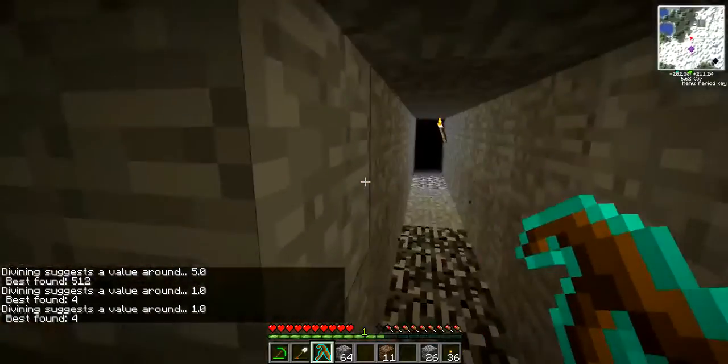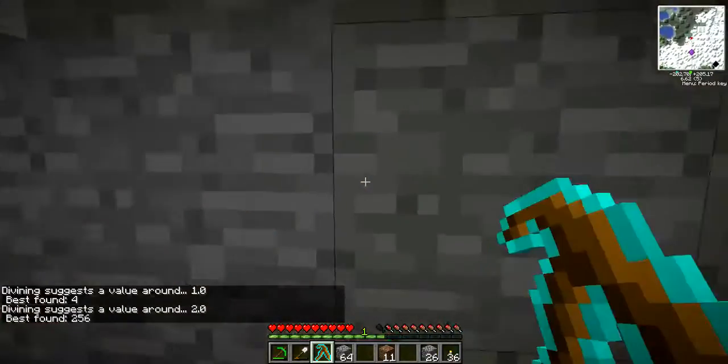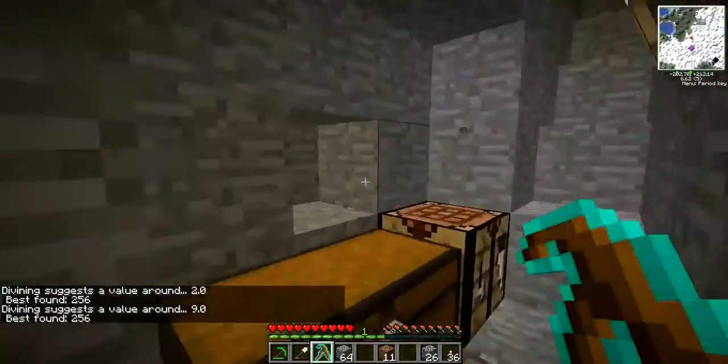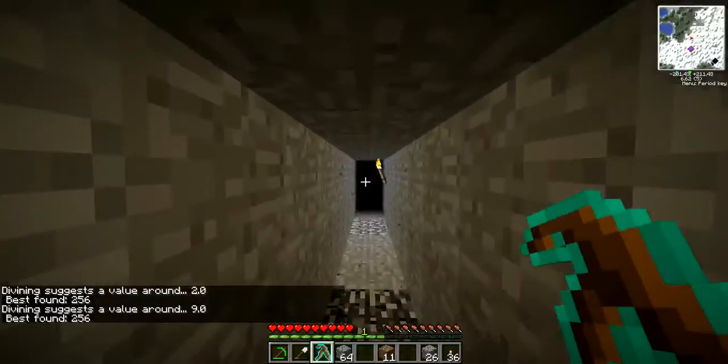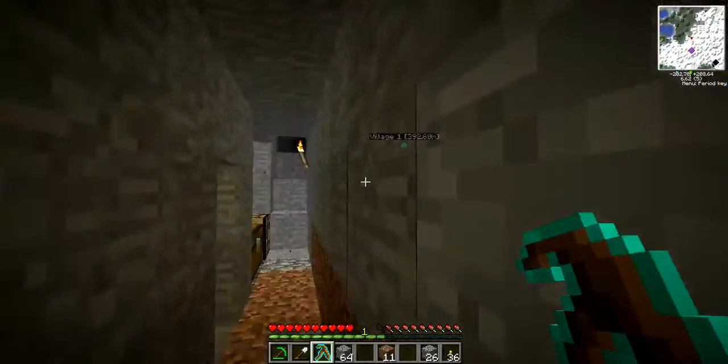I just kept on hitting all these blocks, and when it gave me gold, diamonds, or tungsten, I dug a branch off, got it, and then checked all these. And if they didn't have anything, I kept on digging forward. And that's basically what I did.